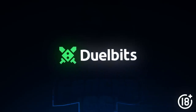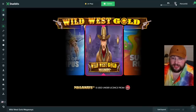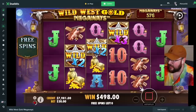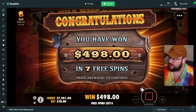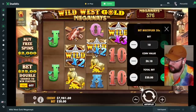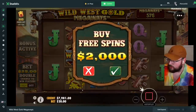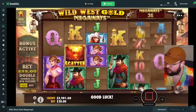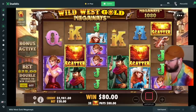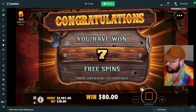Wild West Gold Megaways — this is an incredibly high volatility slot. The day it came out I got a really good payout, but look at this — a three thousand dollar buy paid 498, what the fuck is that? We're not doing bad right now though, still at eight thousand dollars. I actually just had a 35k cash out as well, which is lovely.